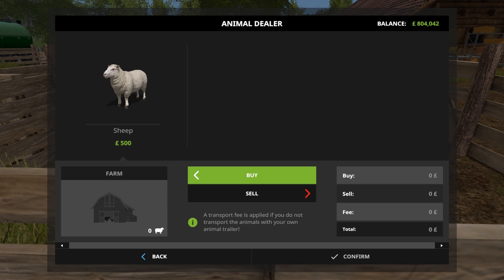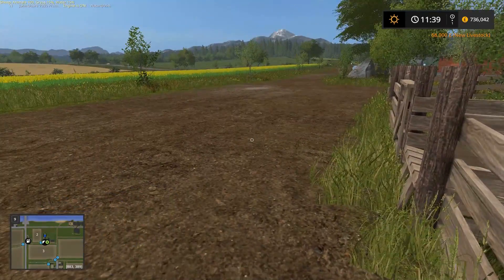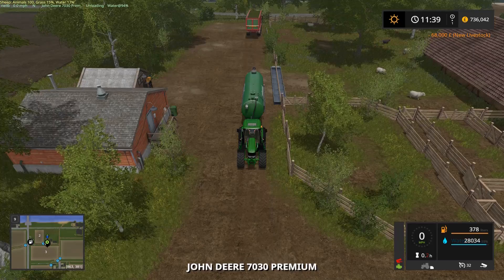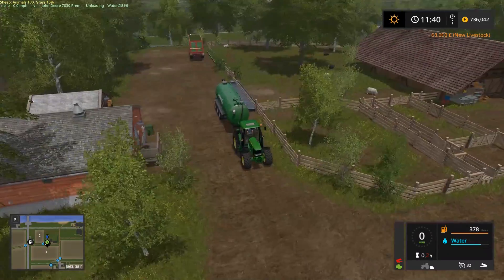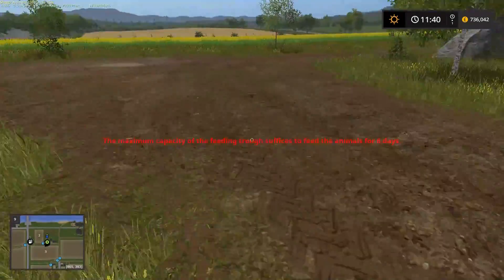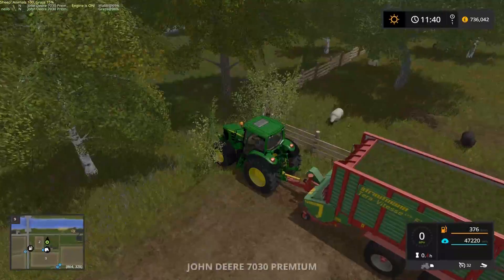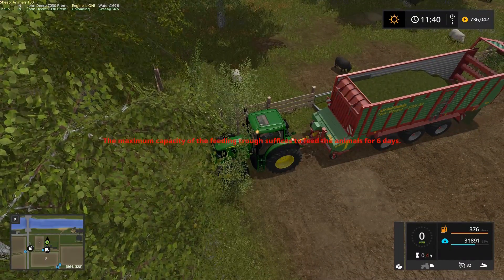Oh, it's right there! Brilliant. So we will buy 100. Confirm. Thank you. Alright then, let's just fill these up and then we're going to have a look at our sheepies. There's everyone in midair just falling down — that's really cool. I think we'll be doing really well here, it's almost like it's on the roof.